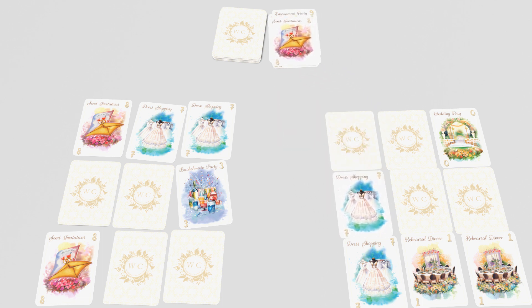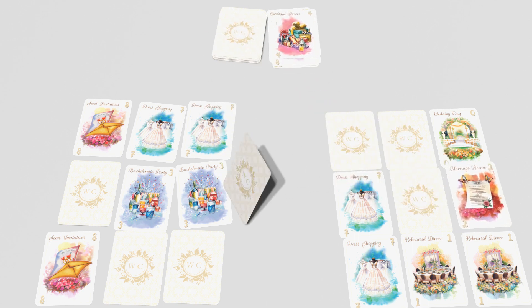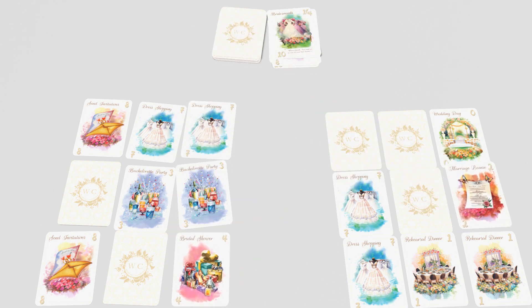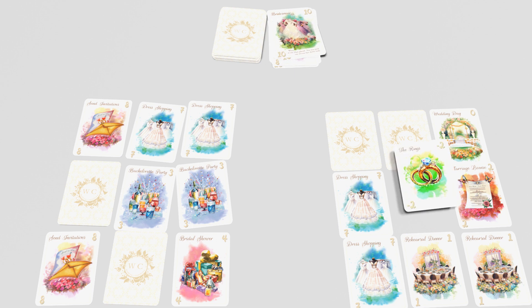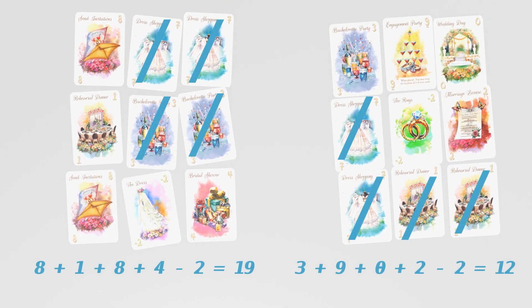Continue playing until one player has all of their cards face up. If you feel like your field is the lowest in play, you may clink your glass and make a toast to end it early. Each other player gets one final turn. Any pairs you create are removed from your scoring total. The player with the lowest total points wins.